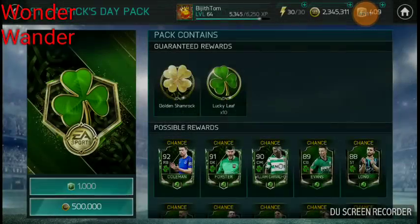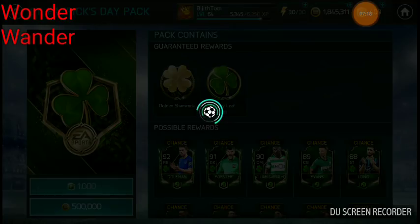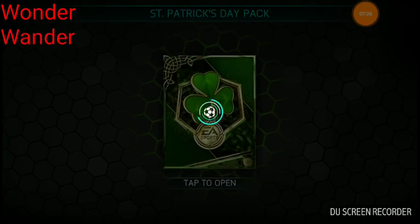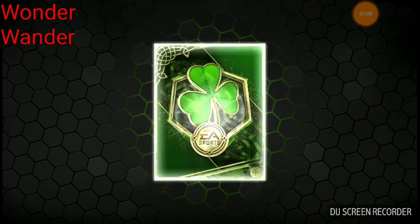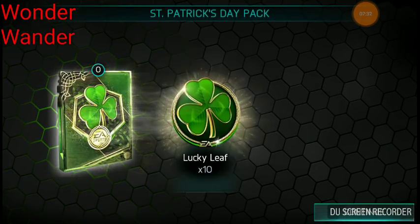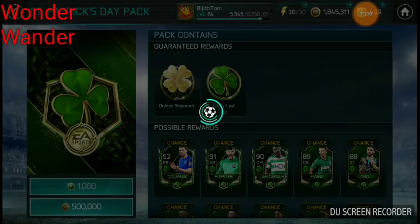Not a good one — only three in there. It's a 90 right midfielder, 91 right goalkeeper, and 92 right back. I need a 92 midfielder for rank up — I'm waiting for that one. Golden Shamrock 6 — I want a Golden Shamrock 10 or 9 or something. I haven't got any player from these packs; I'd love to pull a player from the packs as well.